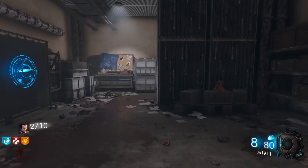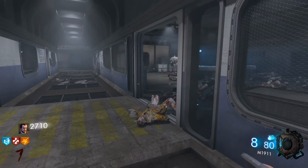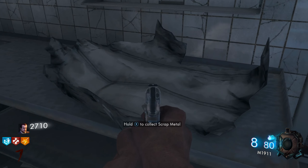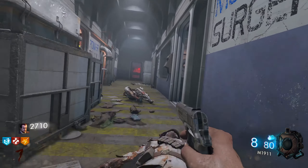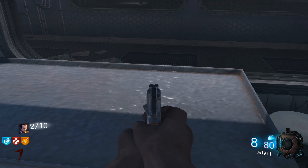Once that's done, collect this scrap metal. Our next step of the Easter Egg is to collect three pieces of scrap metal around the map. The second piece is right here by Jug in the pig room. And our final piece of scrap metal is in the surgery room on the table just here.